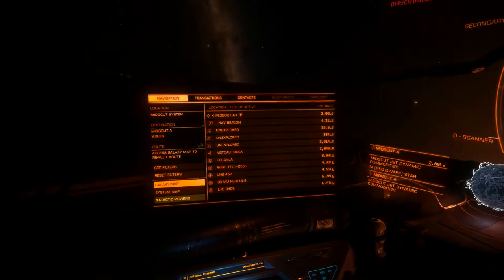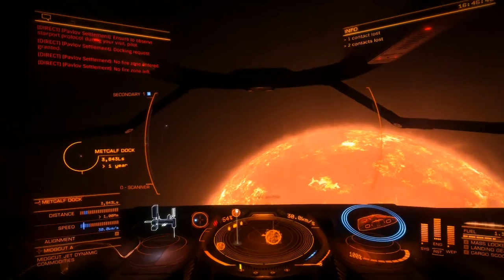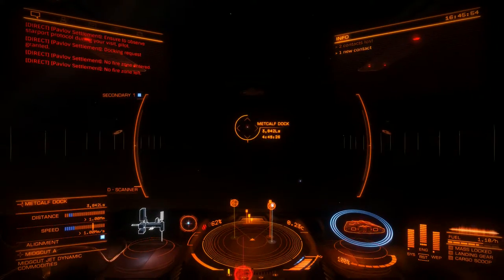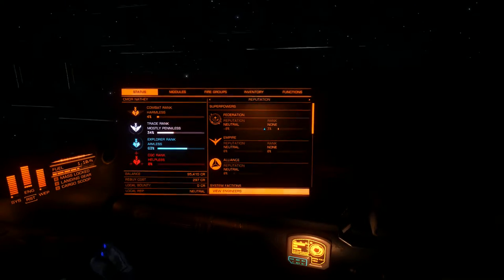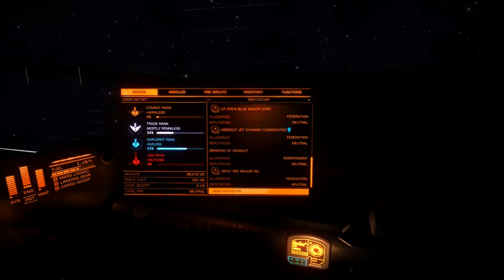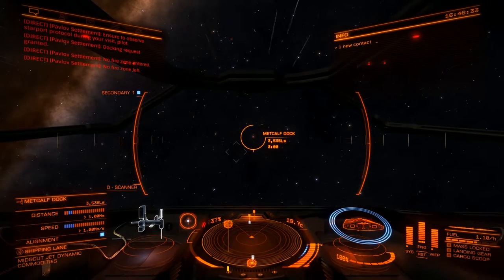I'm just going to have to do the long haul guys, it's going to have to be done, it's going to take some time. There's actually people in this area. Let's get our asses over to this dock and pray we have enough juice to get us to where we need to go for our next mission. Let's have a look at some of our stats - Federation rank 3%. We have Engineers as well - we haven't even started on the Engineers yet, which is crazy. We've basically got nothing.